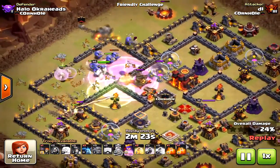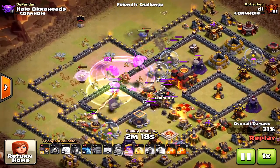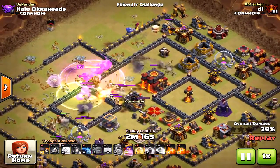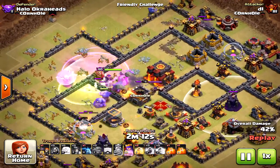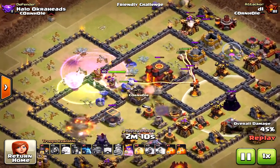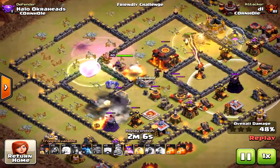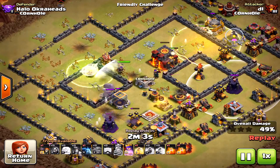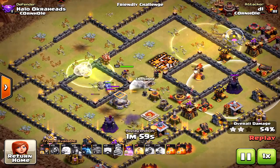Why did the first attack fail? I think the Miners came in a little too early — they were taken by the multi-target Inferno before the Bowlers could get to it. So the Bowlers didn't really do their work before the Miners came in. Make sure to get the single-target Inferno down first, then bring in the Miners.